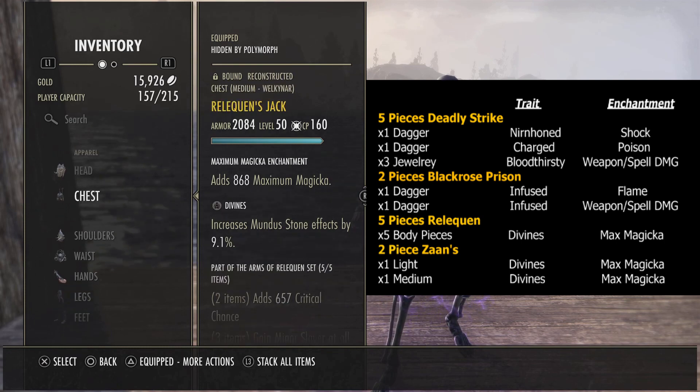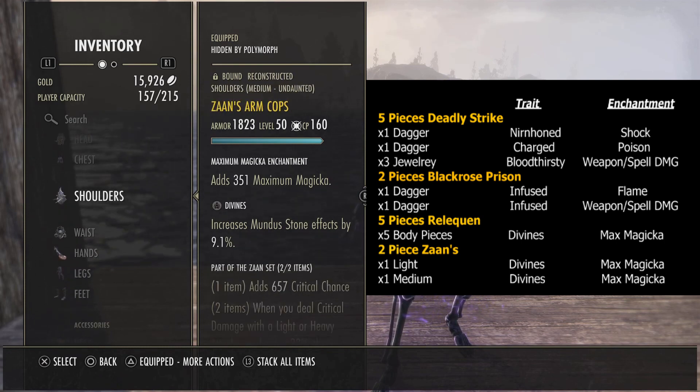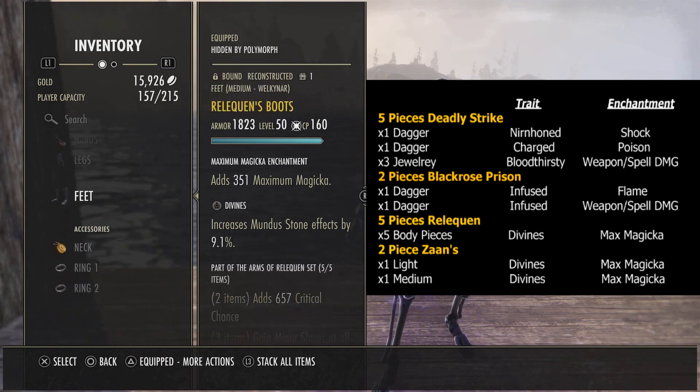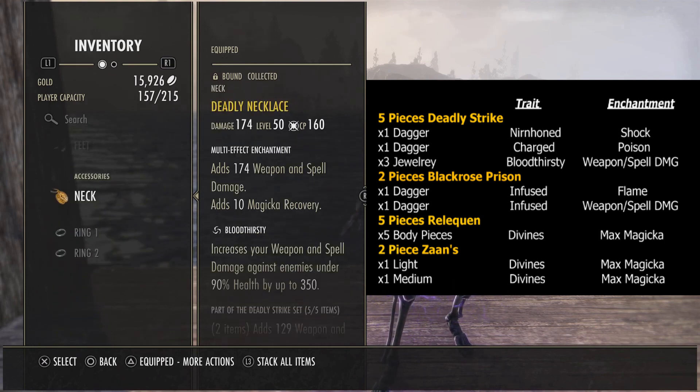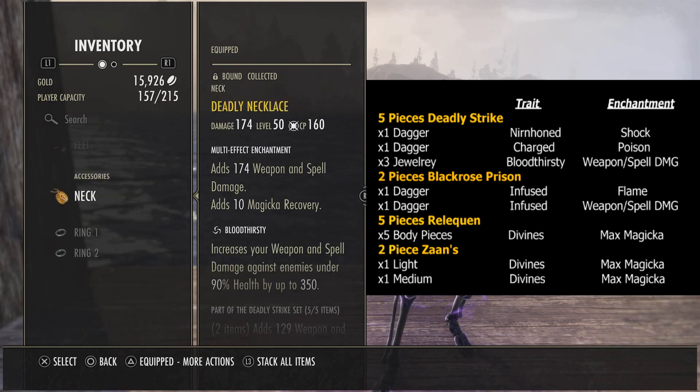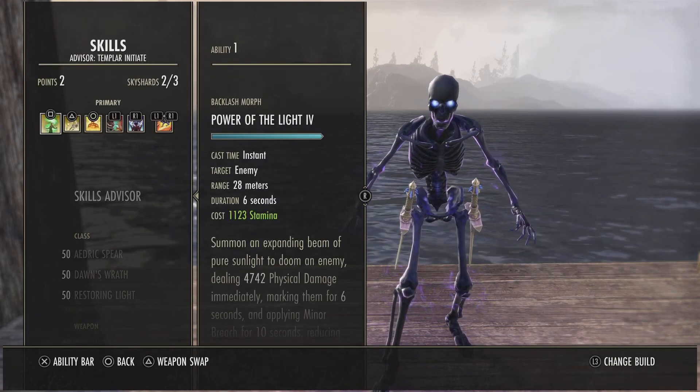For the head and shoulders, we have two pieces of Zaan — one in light, one in medium — both in Divines with max magicka enchants. For the body, five pieces of Reliquen, all Divines with max magicka enchants. For the jewelry, three pieces of Deadly jewelry, all Bloodthirsty with weapon and spell damage enchants.